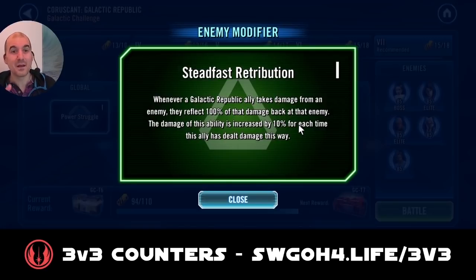The modifier for Galactic Republic is a very tricky one because anytime you do damage to them, they will reflect that damage back onto you. So if you're doing lots of attacks, especially with Vader, his health will be very low. Luckily this damage can't defeat your guys — they'll be on one health but will still keep going. Because of the Palpatine turn meter train you'll be able to hang in there, so while this modifier sounds a bit scary at first, it doesn't really cause much issues.